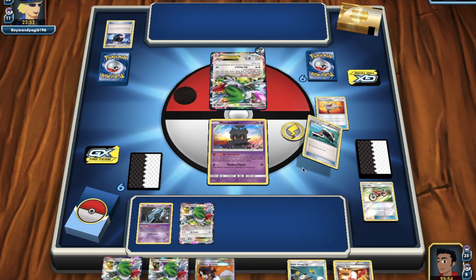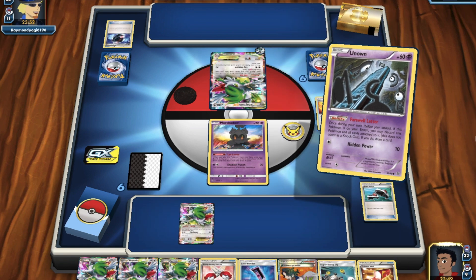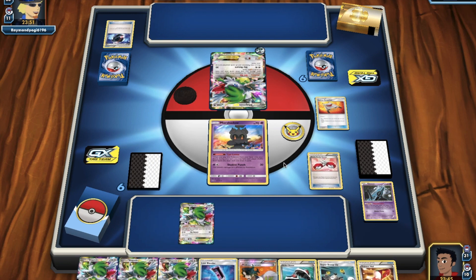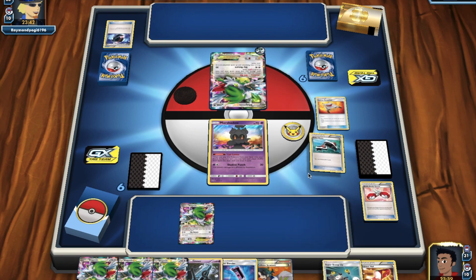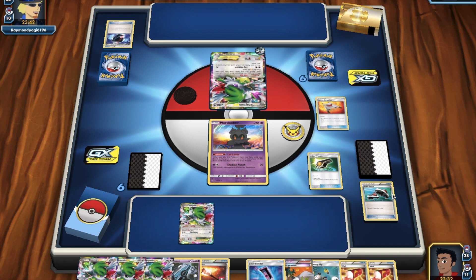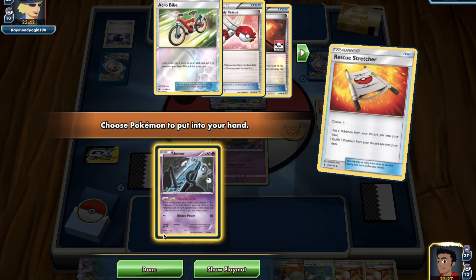We've got so many cards. Let's roll our skates — flip a coin so we have more information. We're drawing more cards. We can Unknown Farewell Letter. Adding those Buddy Buddy Rescues in hand — that's going to really mess with our opponent. Our opponent's playing Night March, so they're trying to get as many Night Marches in the discard as possible. But when we play Buddy Buddy Rescue, it forces them to get a Pokémon from their discard pile. We can get that Unknown back and draw so many cards. We've got Rescue Stretcher — we're going to get more Unknowns back.